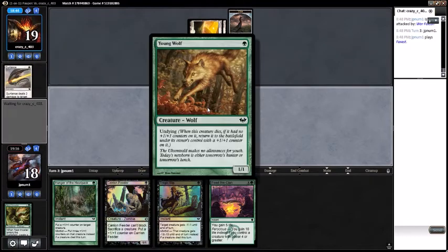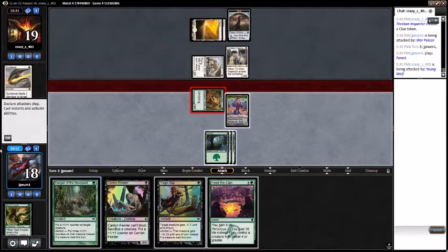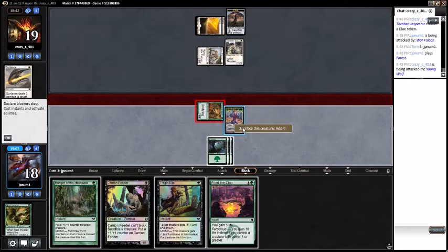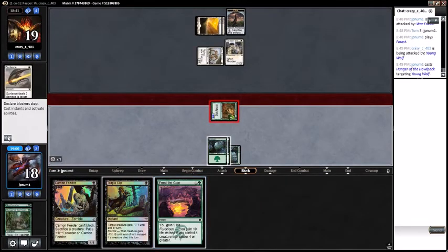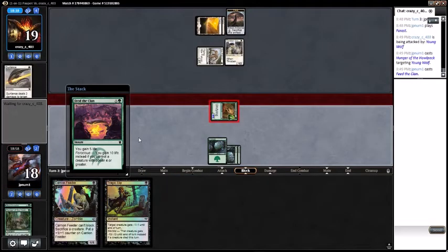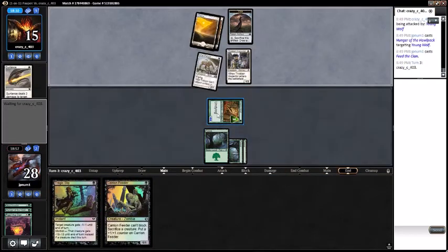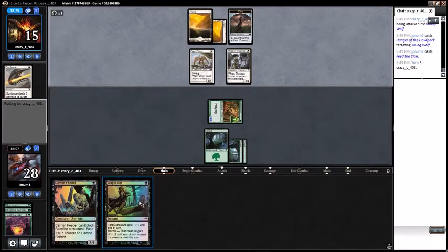What we can do is go to combat, attack with the Young Wolf, Hunger the Young Wolf, then sack our Spawn so it gets a morbid trigger. Gain ten life — that falls them to 15, we go to 28. Unfortunately it won't undie now, but I think that's the only real line of play we had there.